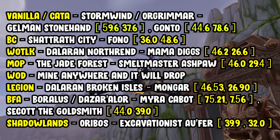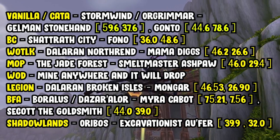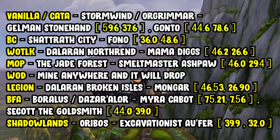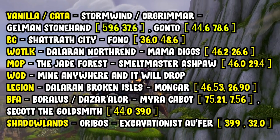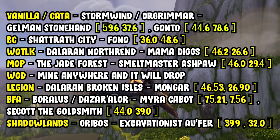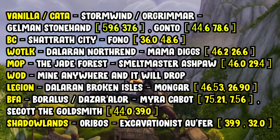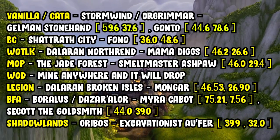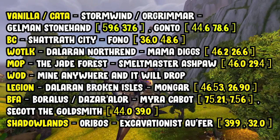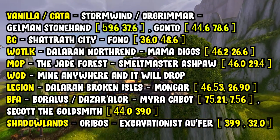For Vanilla and Cataclysm, trainers are in Stormwind or Orgrimmar. Go to Gelman Stonehand in Stormwind at coordinates 59.6, 37.6, or Gonto in Orgrimmar at 44.6, 78.6. For BC mining, head over to Shattrath City and find Fono. He is located within the Aldor, or you can go to the respective trainer within the Scryers, at coordinates 36.0, 48.6.